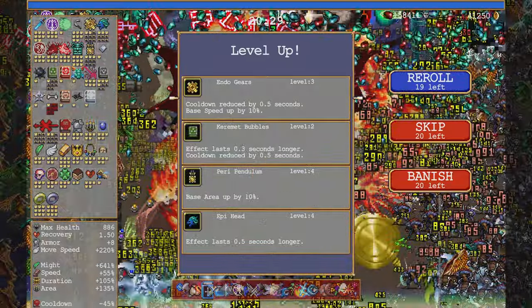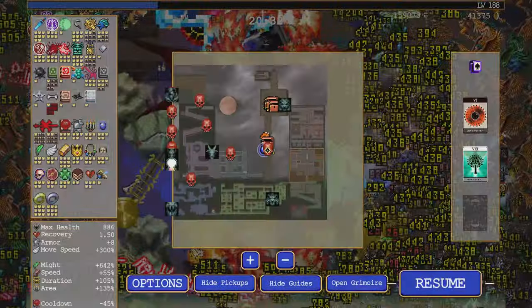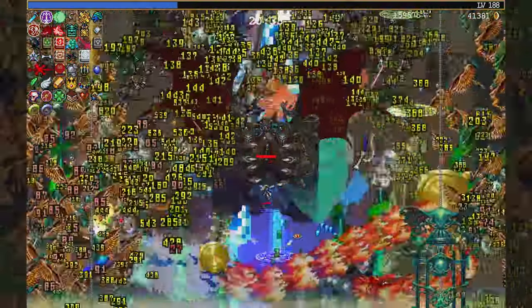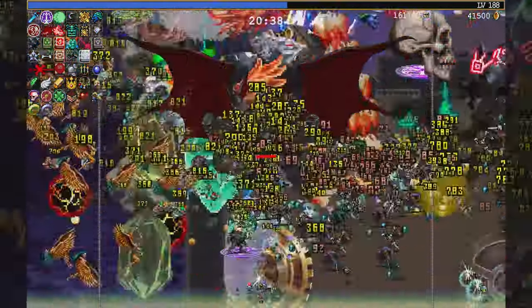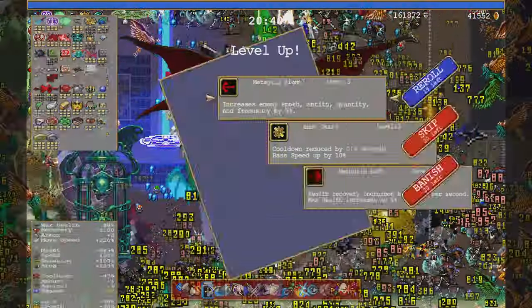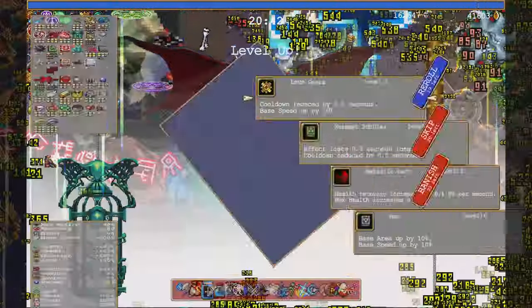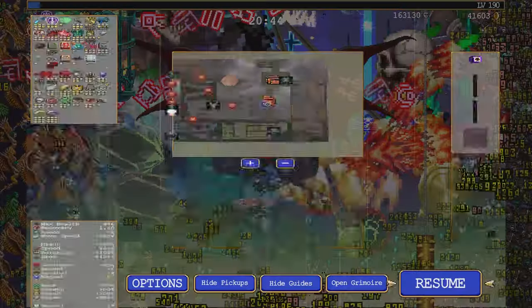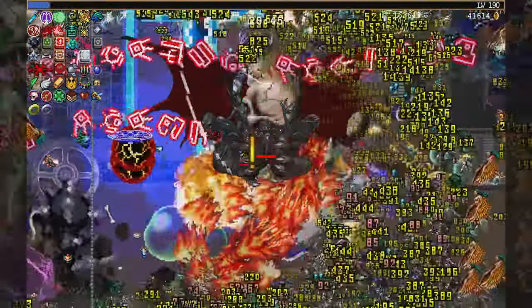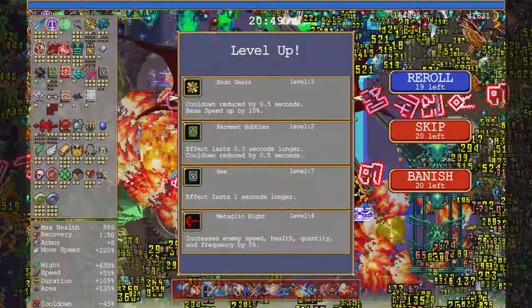Golden ring, golden ring. A lot of my stuff is just maxed out now. It's always so hard to tell where anything is when you get this big — so annoying. Not even as bad as it could be, which makes it even worse. He's so big I don't know where his bottom is — it's below the health bar though.